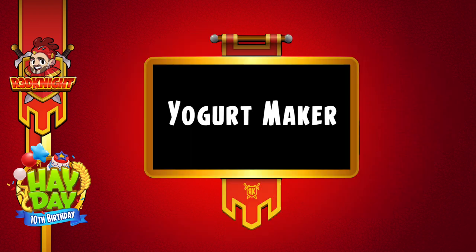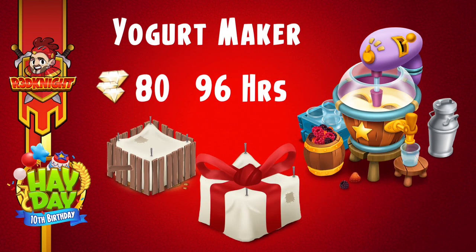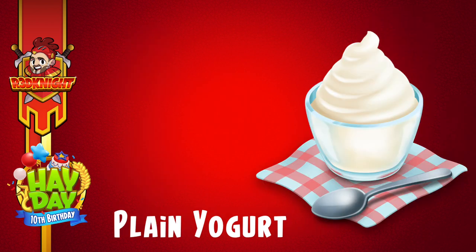The yogurt maker is the machine I introduced in yesterday's video, so I'm going to recap it now. The yogurt maker is from level 103 and will cost you 1,100,000 gold coins — holy smoke, that's a lot. It takes 96 hours to build, or you can use 80 diamonds to speed it up. There are three new products from it. Now the plain yogurt is from level 103, takes 120 minutes, gives 28 XP, and 5 diamonds to speed it up. The ingredients are milk and cream — and personally I like a nice yogurt. Sainsbury's was a great place to get different kinds of yogurts in the UK.